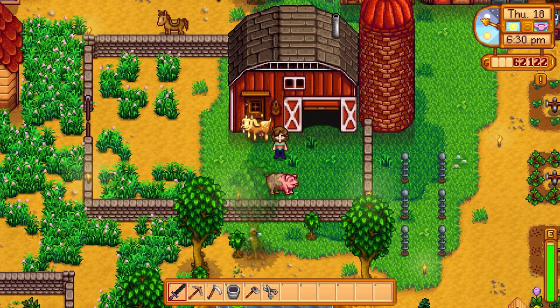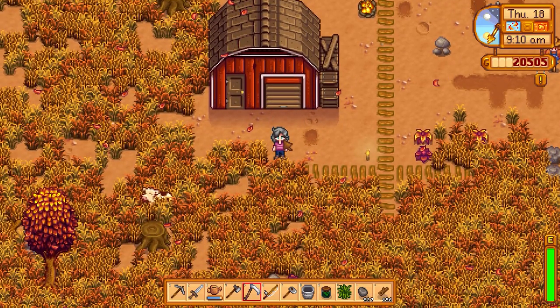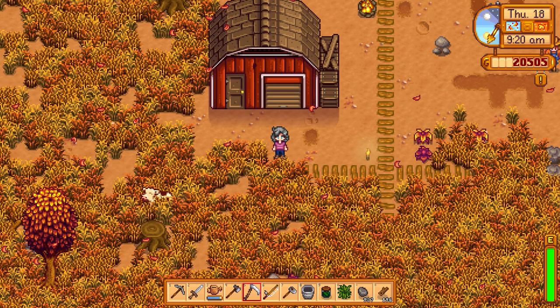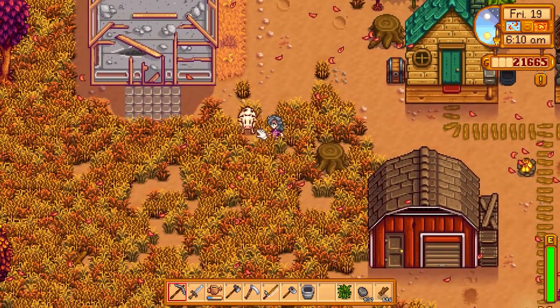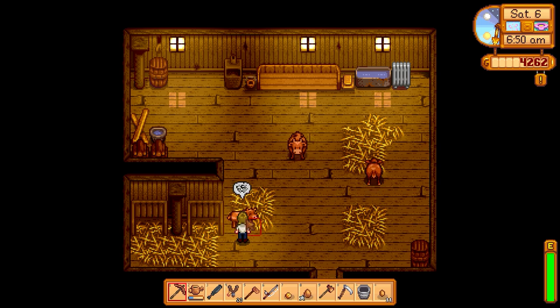Animals always return to the barn automatically at 6 p.m., so there's no need to worry about calling them in. However, if you close the barn door before all the animals are back, they'll be trapped outside for the night. This will make your animals grumpy, and an animal trapped outside has a 50% chance of being attacked by a wild animal during the night. If attacked, that animal is gone forever, and all your other animals will be in a negative mood.